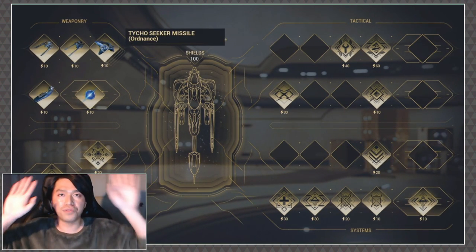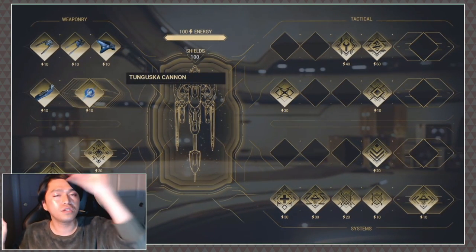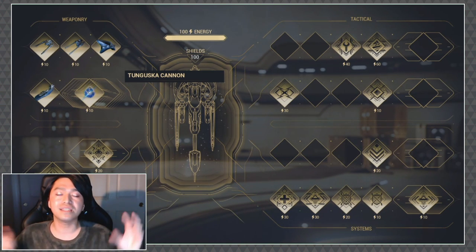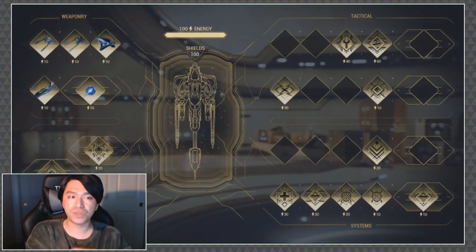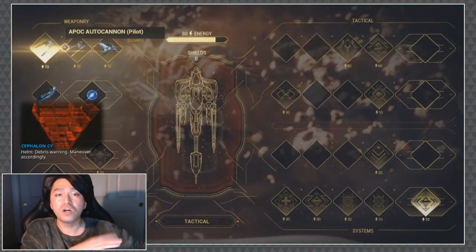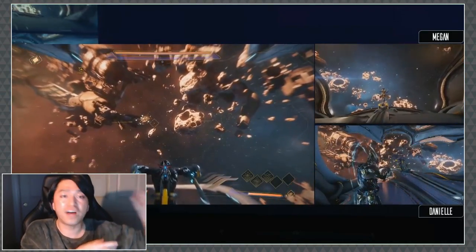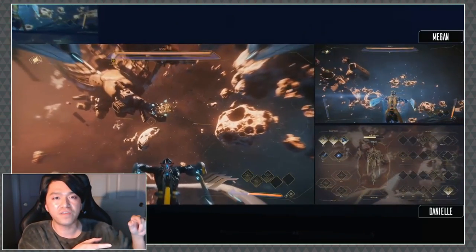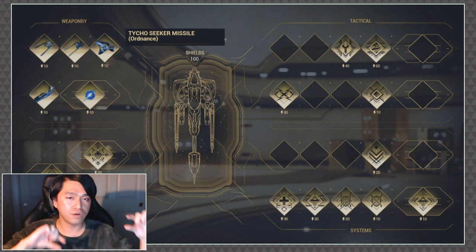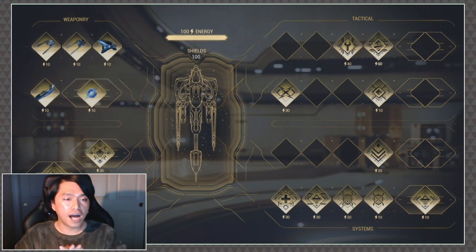Moving along, we have the systems tab. This pops up on screen and you'll see all these different slots with little electricity bars next to them showing numbers, and a bar across the top that says 100 energy. The systems tab is really interesting because it allows you to equip certain things and toggle them on or off — kind of like activatable mods. You get 100 points of energy to allocate, and you can flick certain things off and on to redirect energy based on what the situation requires.